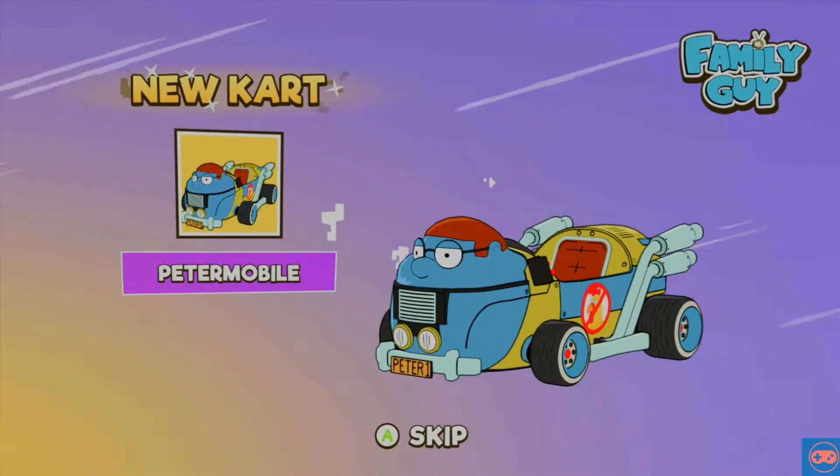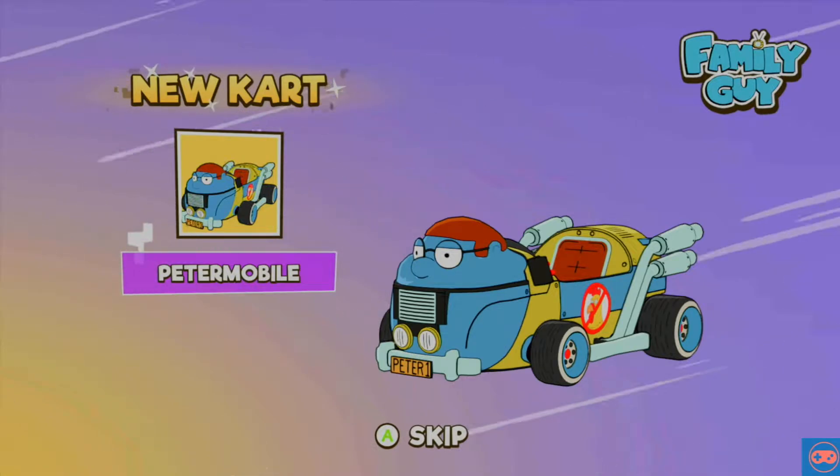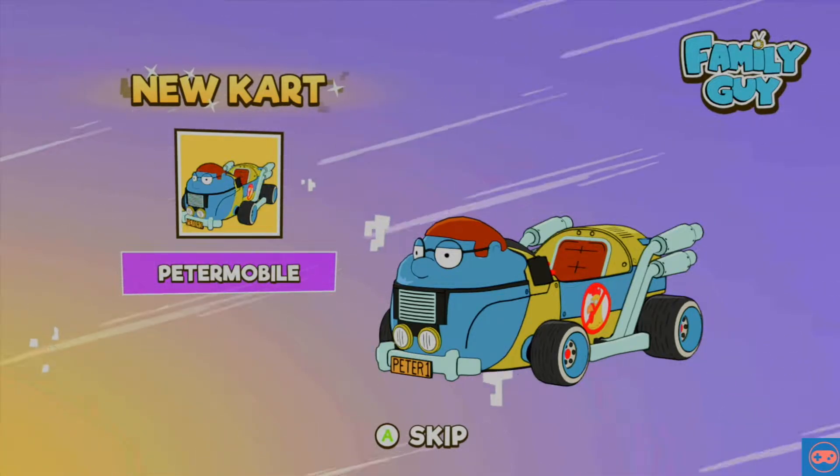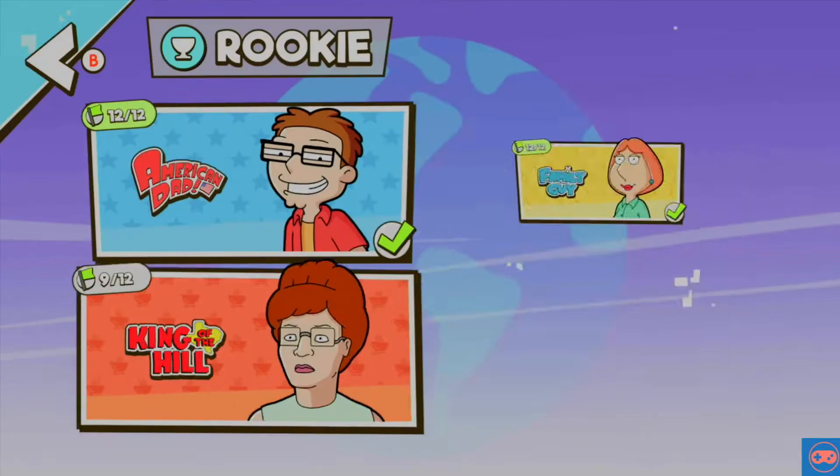We have been successful and we've unlocked ourselves a new vehicle — the Peter-mobile. Instead of an apple in the mouth, they've put a radiator in the mouth and he's just gone blue and died. Is that what that's supposed to be?